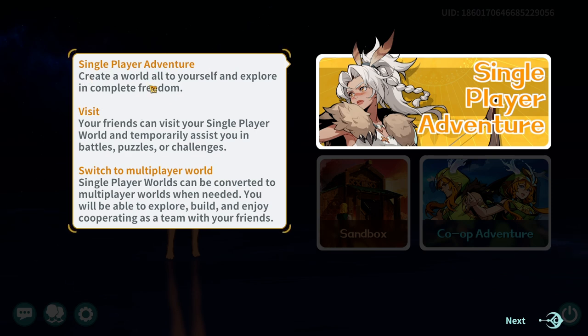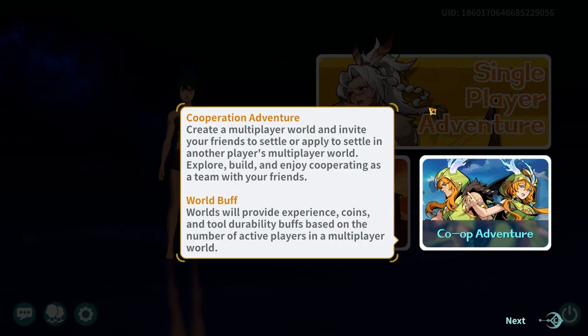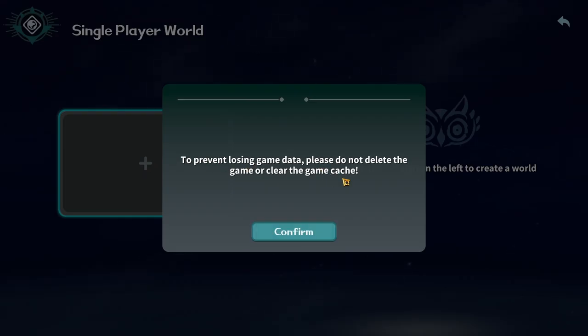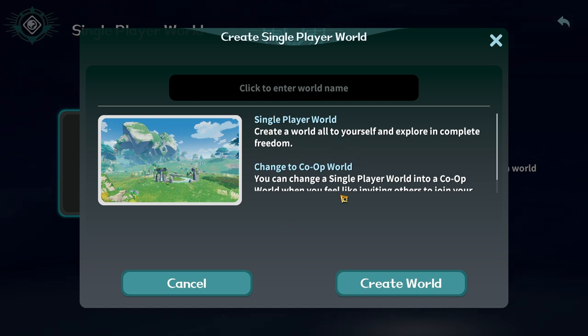Single player adventure — create a world all to yourself and explore in complete freedom. Your friends can visit your single player world and temporarily assist you in battles, puzzles or challenges. Single player worlds can be converted to multiplayer worlds when needed — you'll be able to explore, build and enjoy cooperating as a team. This is actually so cool! We'll go with single for the moment.